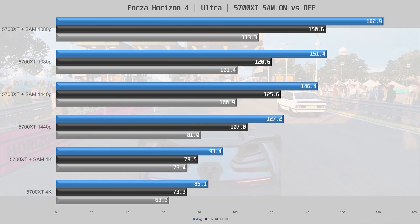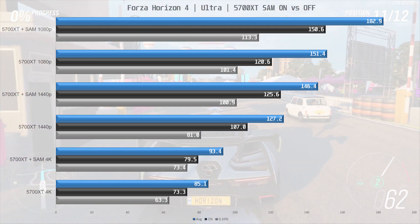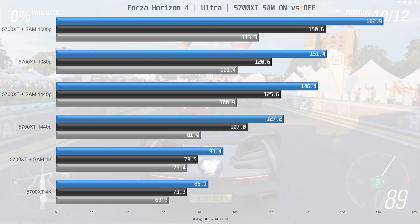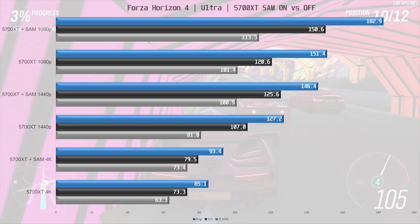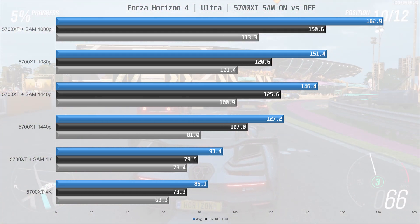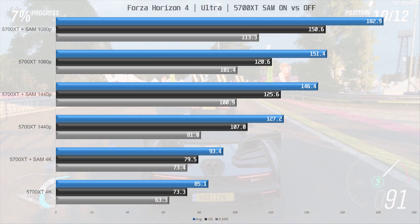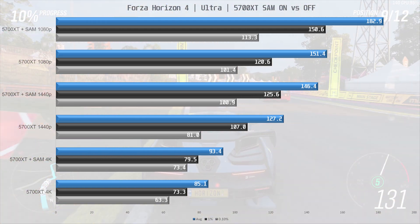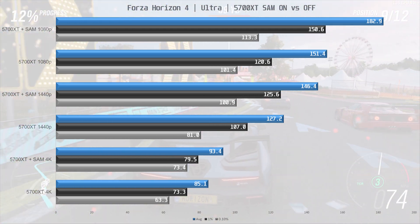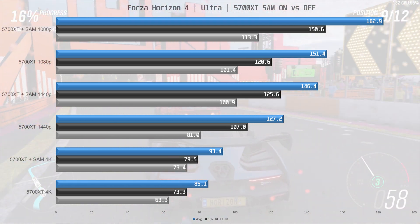Saving the best for last — in Forza Horizon 4, enabling SAM is like enabling beast mode for the 5700 XT. At 1080p performance jumps up 21%, which is massive. This is down to 15% at 1440p, which is still a large improvement, and at 4K we see a 10% gain. If you're playing Horizon 4 eagerly awaiting Horizon 5, enabling SAM is a must.